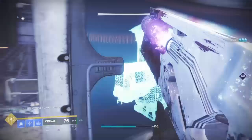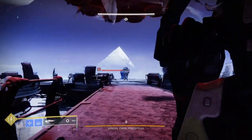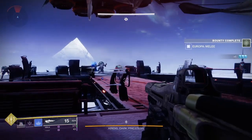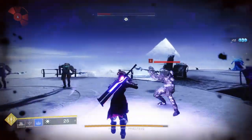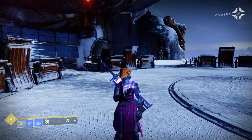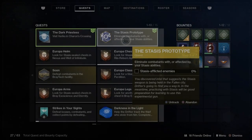Both quests intertwine, so make sure you pick up both quest steps. The next part will lead you to the Priestess. The Priestess is a very challenging battle, but you shouldn't have too hard a time — just use your abilities, make sure you don't die. Take her out and you're pretty much done with both the exotic quest and Reclaiming Europa, since you need to complete all three quests to progress.